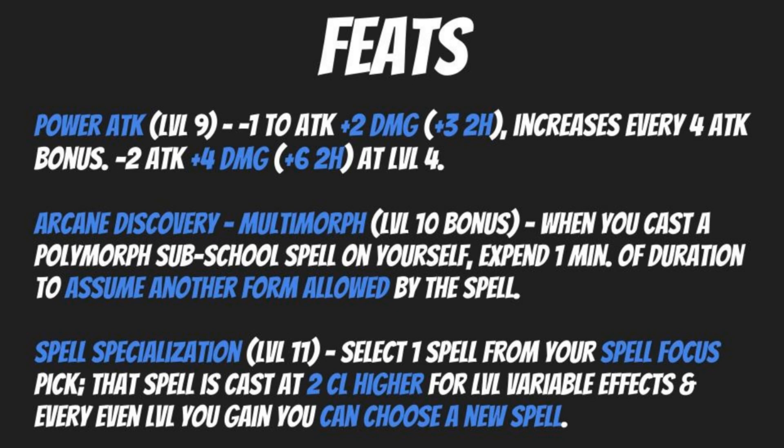At level ten, we take our first and only Arcane Discovery for this build, and we're going to pick up Multimorph. When you cast a Polymorph Sub-School spell on yourself, expend one minute of its duration to assume another form allowed by the spell. In situations where you really need to adapt and switch to something else, this allows you to do that. Instead of ending the spell early and spending another spell slot, you're burning one minute of duration — saving quite a bit of time and daily resources.